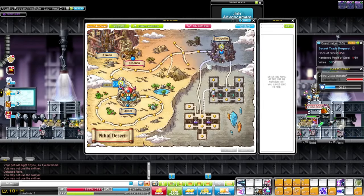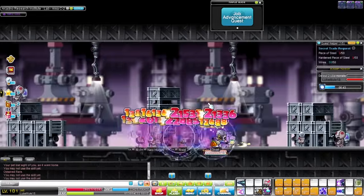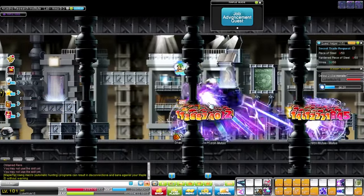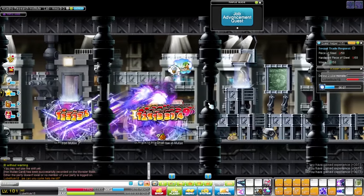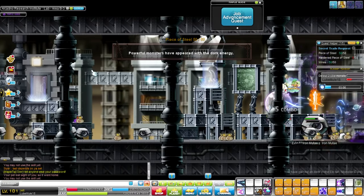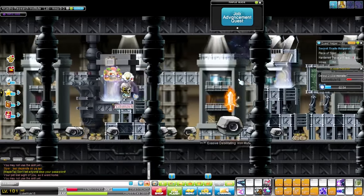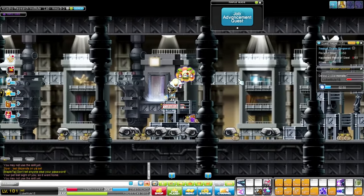Now that we finished up collecting 50 wires, it's time to move on to collecting 50 pieces of steel. These can be found by killing iron mutae. After you've finished collecting 50 pieces of steel, make sure to come through the middle portal in order to reach the next area to collect hardened pieces of steel.